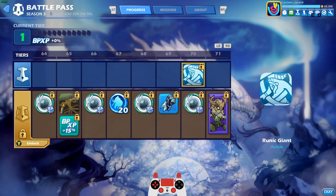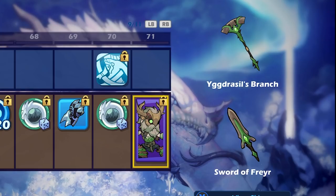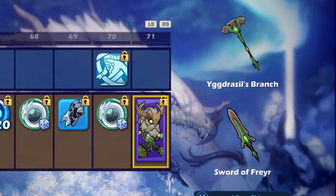Runic Giant — alright, that's a pretty cool avatar. Another skin: Vanir Guardian Bodvar. I actually like this one a lot. I know some people are going to say it looks basic, but this actually looks really cool to me. I love the wooden mask, the nature, the vines around him. The weapons look cool too — the hammer even has vines on the hammer skin. I love it. I would have liked to have seen the vines going around the sword too, but oh well.